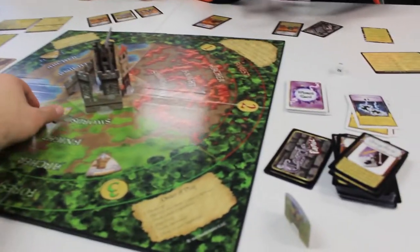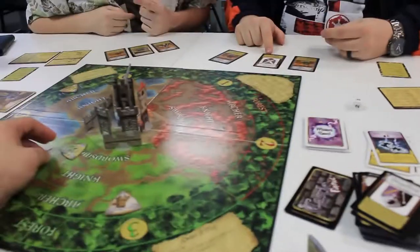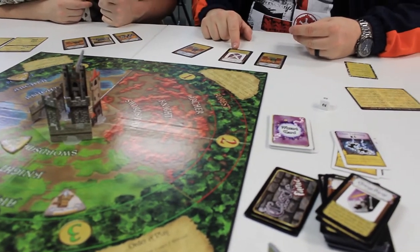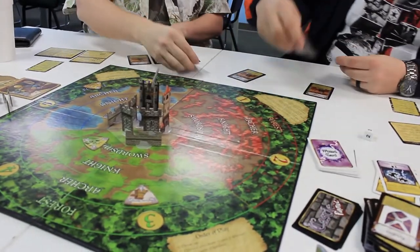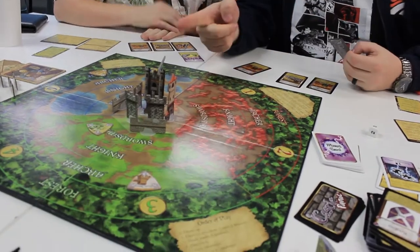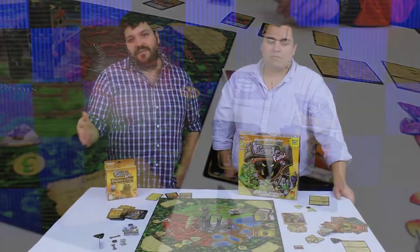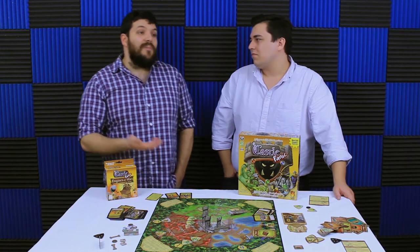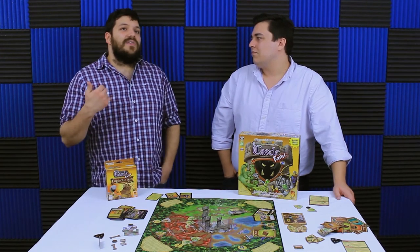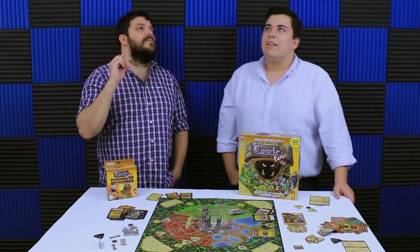Or if you're mixing in multiple expansions like the Wizard's Tower. I did play with everything mixed together — we used some of the tokens from Dark Titan because they were cool — but we drew from the Engines of War deck at first just to get the flavor and build a few things. We built the ballista, and from then on out we only ever drew from the castle deck. It's interesting and cool, but I felt like they just slightly missed the mark.